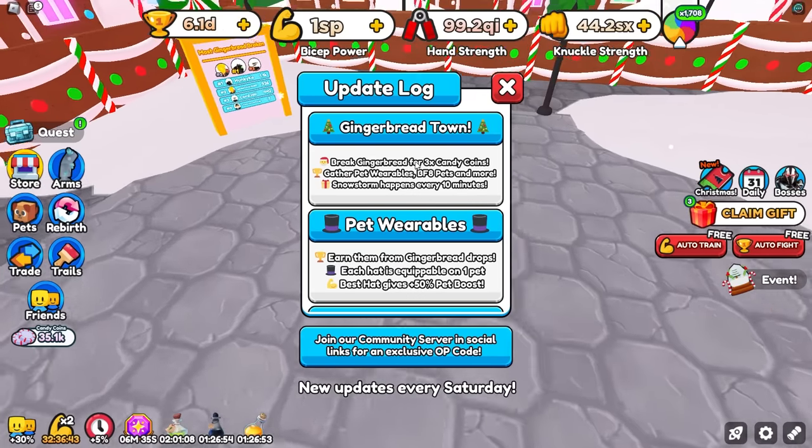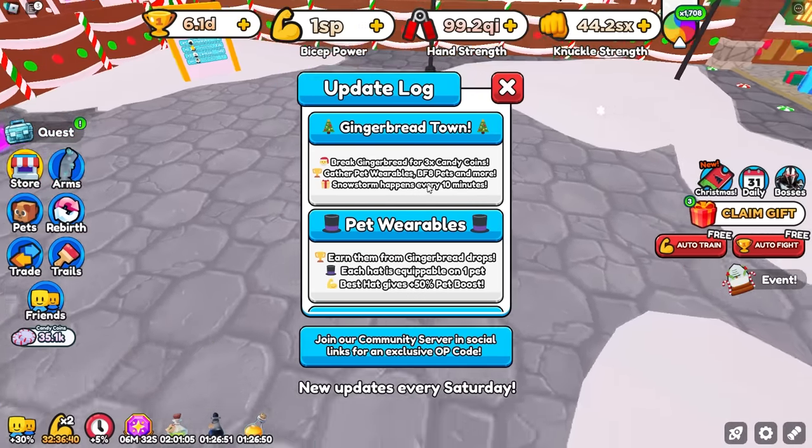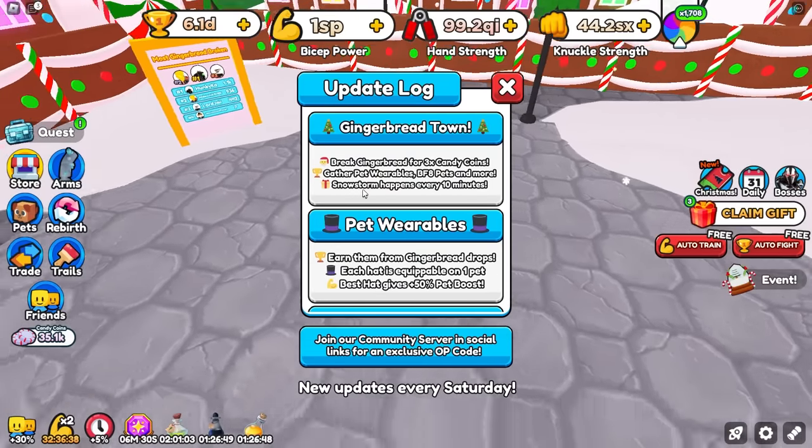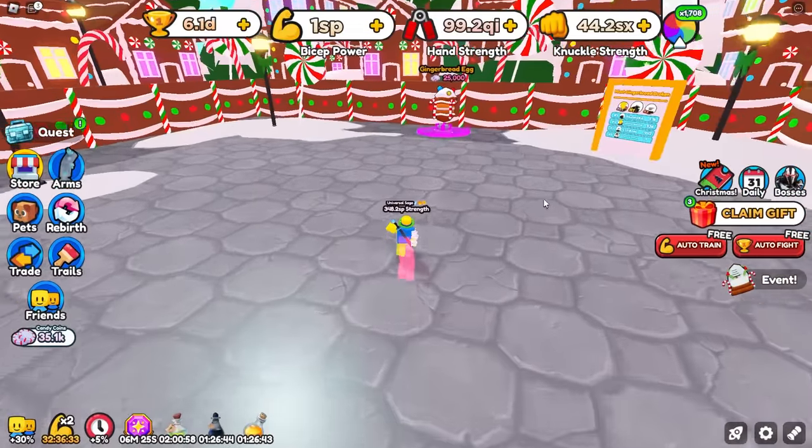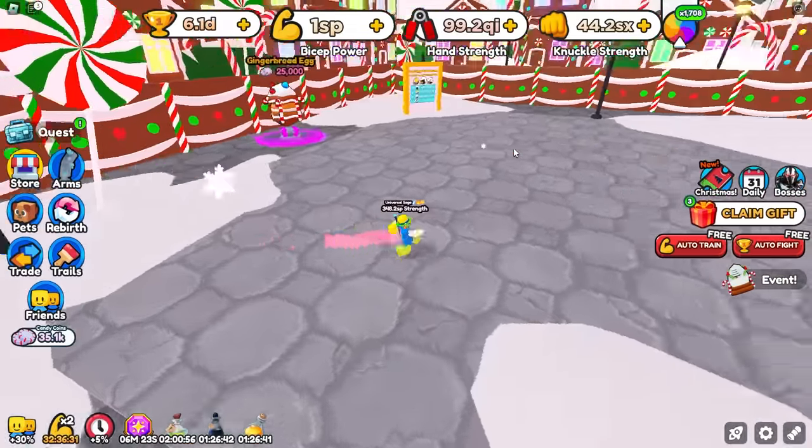Looking further at the update log: break Gingerbread for times 3 Candy Coins, gather pet wearables, best friend A pets, and more. The snowstorm happens every 10 minutes, so we only have 4 minutes until this event. Hopefully they don't reset the servers before the event.